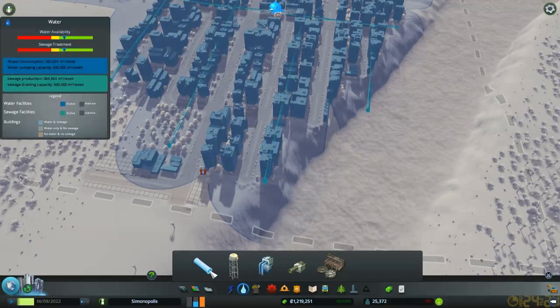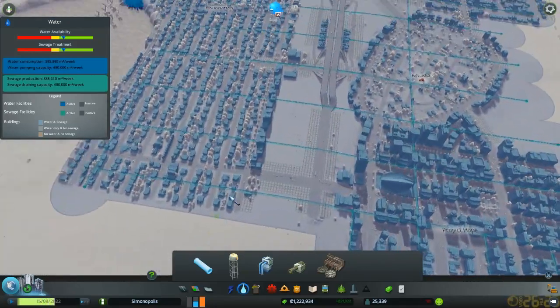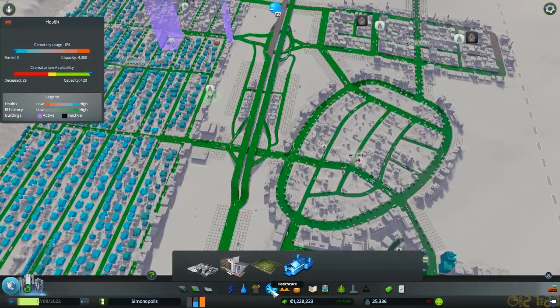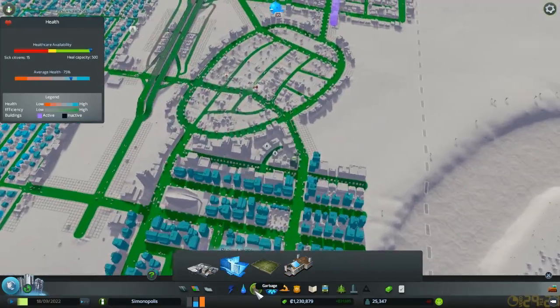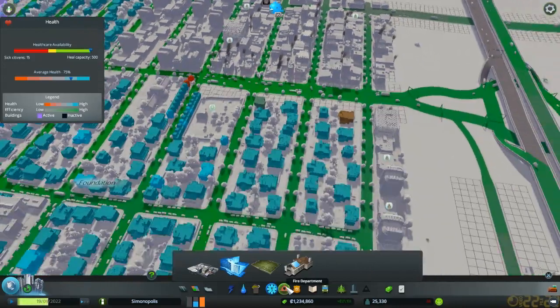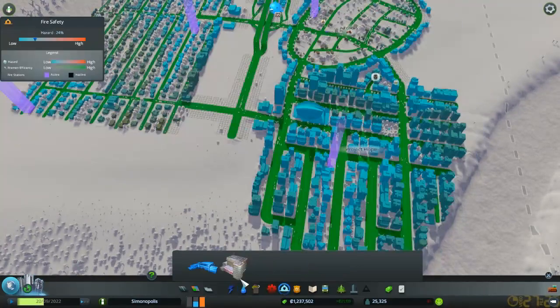Wait, there's no water down here — what is going on? Let me extend this out. You still have no water? There we go. Everything looks great — water availability, sewage, power, garbage, healthcare, cemetery usage. Health is great, healthcare availability is great, average health is 75% for some reason. What are these red dots? Why are these guys sick? It's kinda weird. Health is fine, garbage is fine, water we saw already.